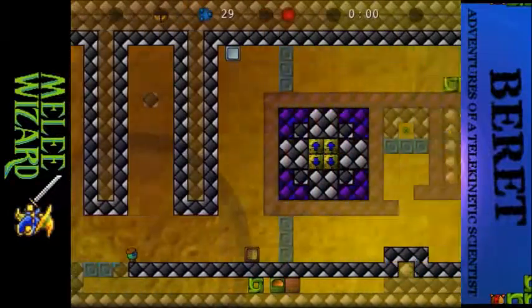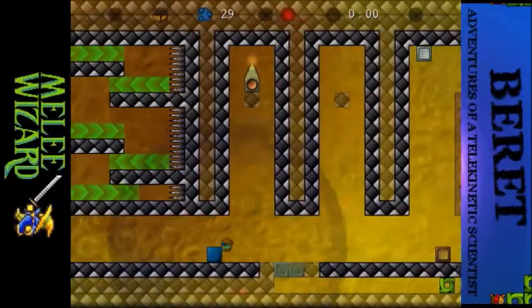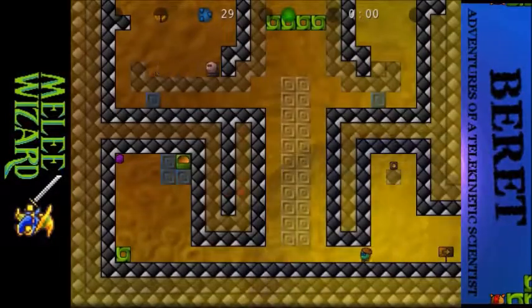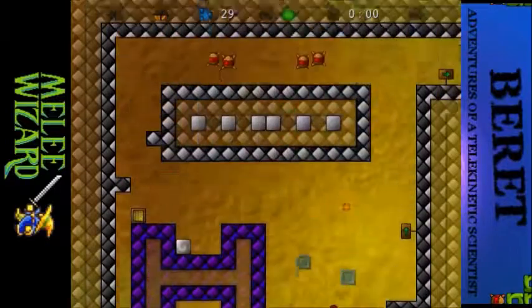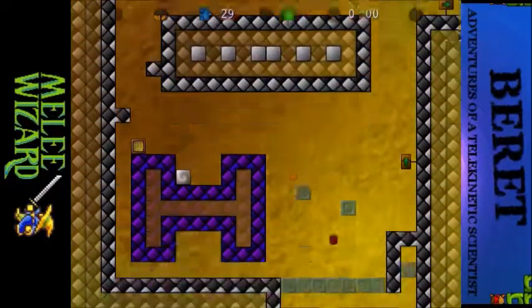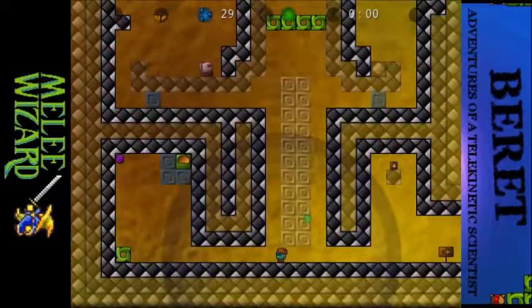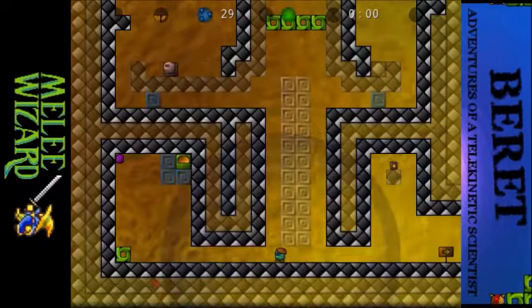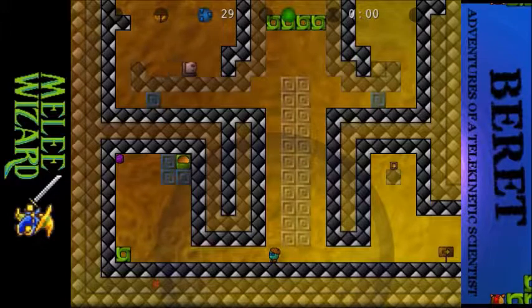And that's everything here. So now all I have to do is get back up there, which you've seen me climb back up there again - you don't need to watch me do it again. So I guess join me next time when we continue on and see why this place is called the Department of Anti-Matter. I have a feeling there's a specific reason for that. So until then, this is Melee Wizard, and have a nice day.